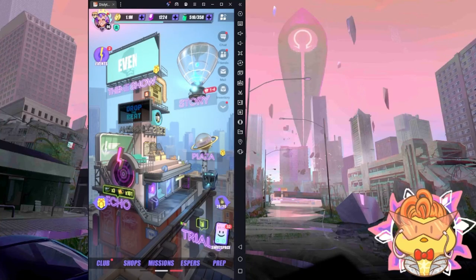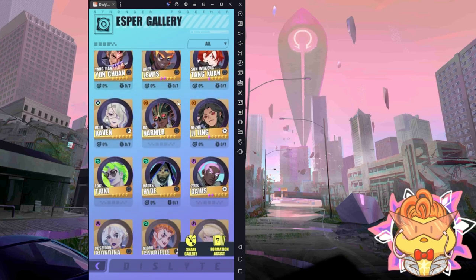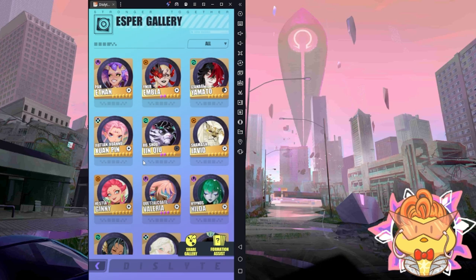Hi guys, Arty here. For today's video we'll be talking about Jinchu, the newest esper, which is the tiger esper. Before I start, I'll separate this video into a few sections — you can choose the part you want to look at with the timeline. First I'll talk about Jinchu's basic kit and his resonance, then I'll show his performance in VR Battleground, and also the Jinchu plus Jvid combo, which is very satisfying to see.